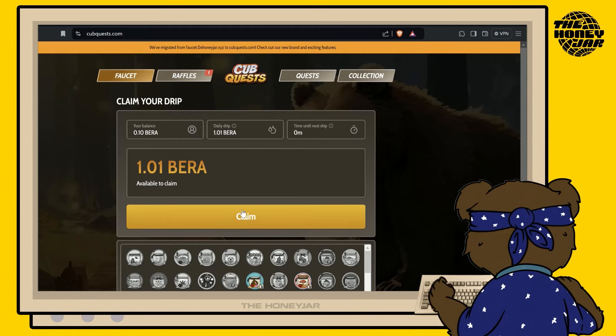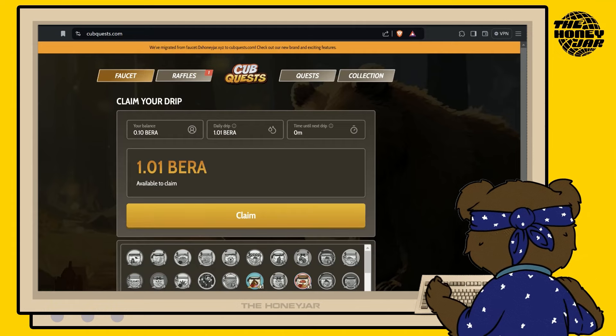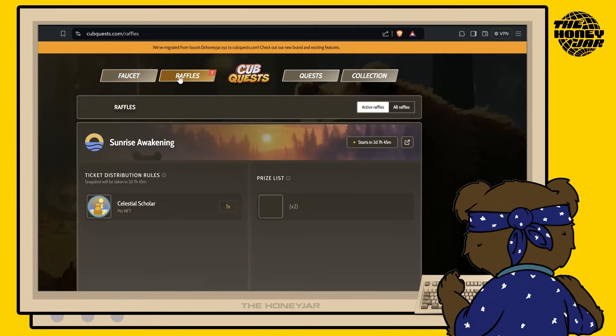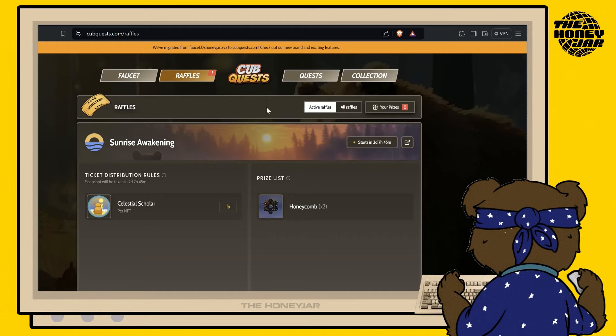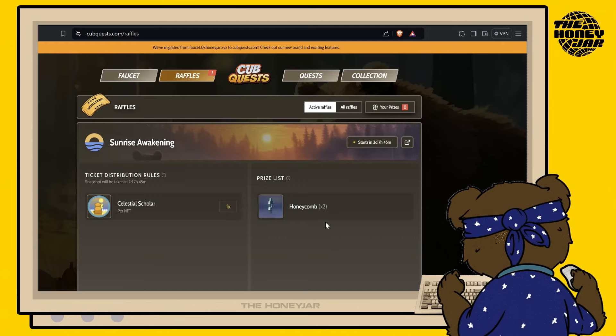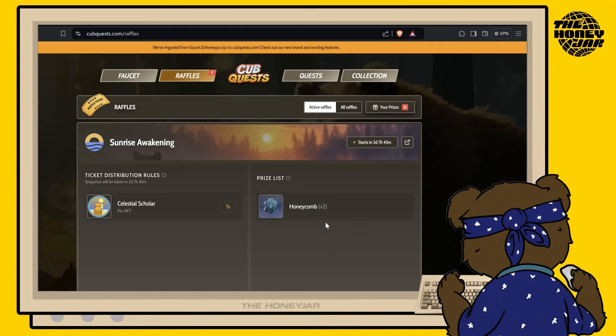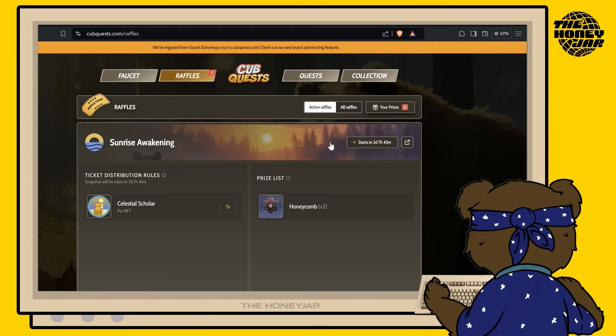As you can see here, there might be some T-Bear to claim from the faucet, and if you haven't done so already, you might as well — more bear the better. And while you're also here, double check on the Raffles tab just to make sure there are no raffles you need to enter before they go live, because you could win something pretty big. When you're ready, let's head back to the Quest tab.